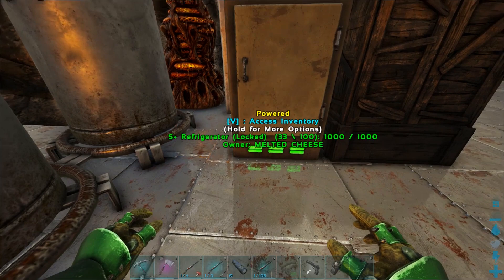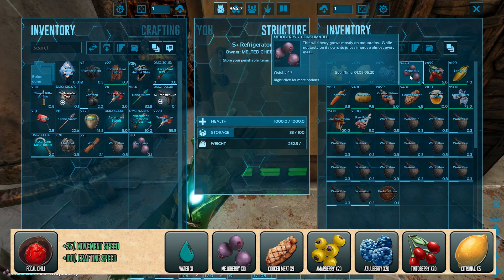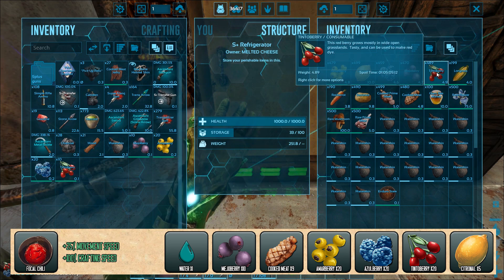Here's the Focal Chili recipe: one water skin, 10 Mejoberries, 20 Amarberries, 20 Azulberries, 20 Tintoberries, 5 Citronal, and 9 cooked meat.